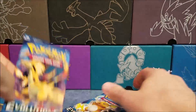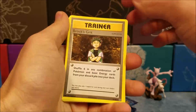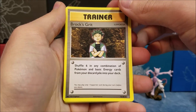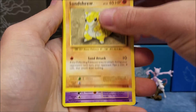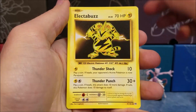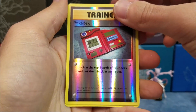We'll start with the Charizard pack. I actually really like all of these pack designs. We've got Prox Grit, which is a kind of cool card — shuffle six Pokemon or basic energy from your discard pile into your deck. Polywhirl, Maintenance, Sandshrew, Gastly, Magikarp, Electabuzz, Vulpix, and a Reverse Holo Pokedex.